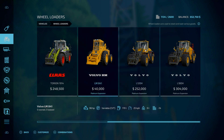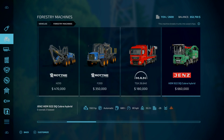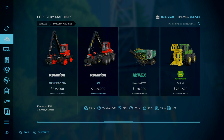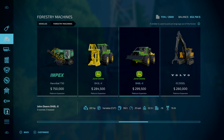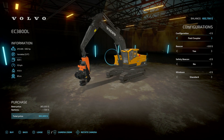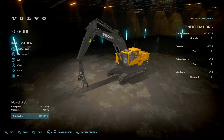We also got the Volvo BM — pretty sure this was in FS19, just wasn't branded Volvo. For forestry, we got a tracked Komatsu harvester — we have two of them. There's also the Impex Hannibal T50 at 750,000 — that'll cut down trees. We got a John Deere feller buncher, a skidder for it, and excavators with grabbers. You can also put a harvester head on the excavator or use a fast coupler to swap attachments.